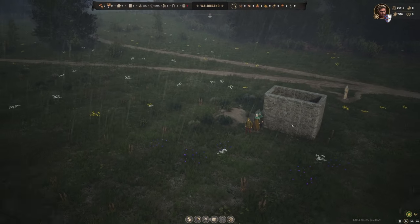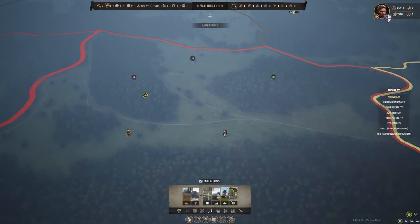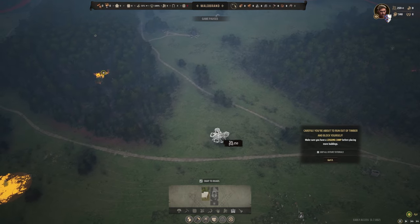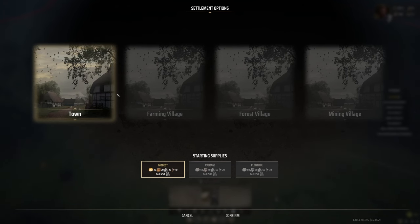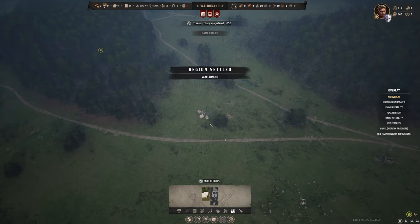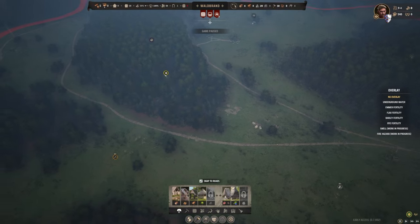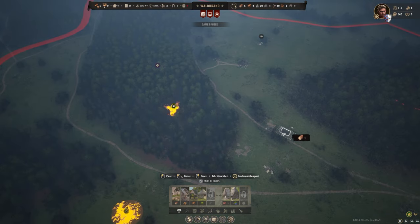We have no families there as such, but for money we can place down a settler's camp. We'll place it somewhere in the middle — there are different options: towns, farming village, mining village. We'll go with the basics of what's available to us. We need to start again with a logging camp, and we're going to be completely independent in terms of zoning for food and stuff. We'll stick a forage hut on the road and go harvest berries.